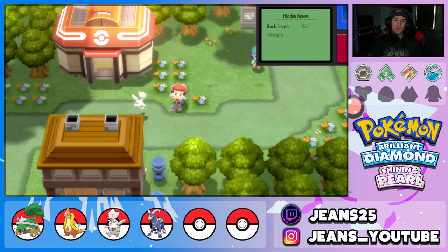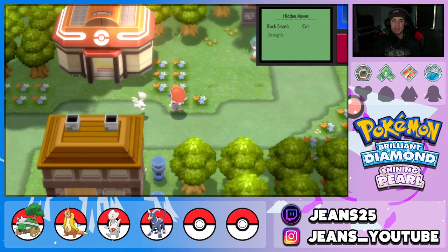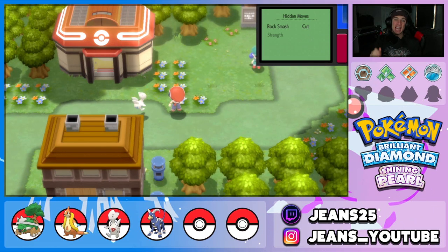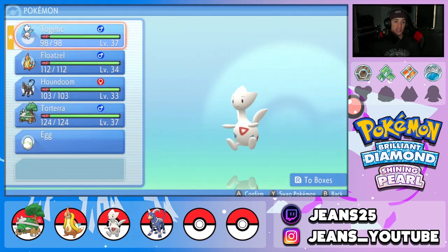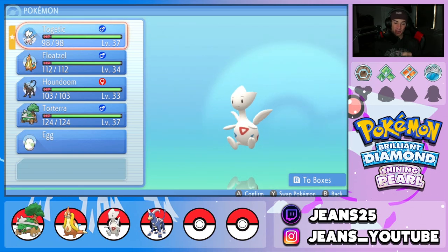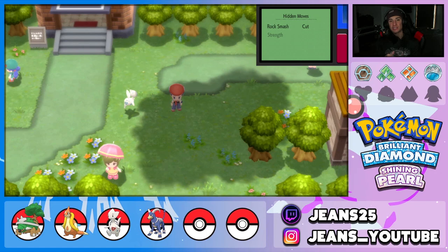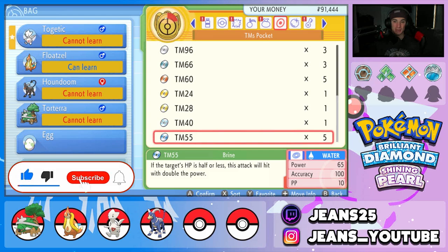What's going on YouTube, Jeans here, hope you guys are having a wonderful day. Today we are back with Part 10 of my playthrough on Pokémon Brilliant Diamond and Shining Pearl for the Nintendo Switch. In the last episode we made our way to Pastoria City, defeated the fourth gym, and evolved our Togepi into Togetic. In today's video we're heading towards the fifth gym and chasing down this grunt. If you guys are hype, smash that like button and click the subscribe button.